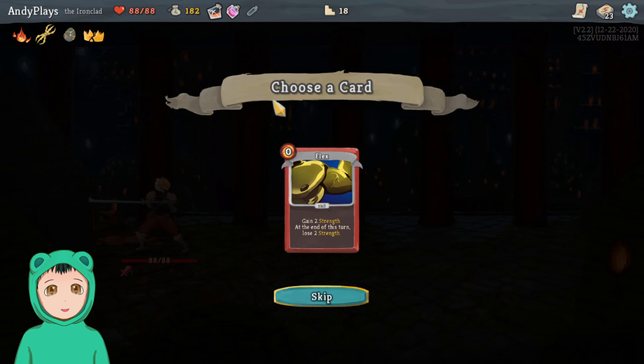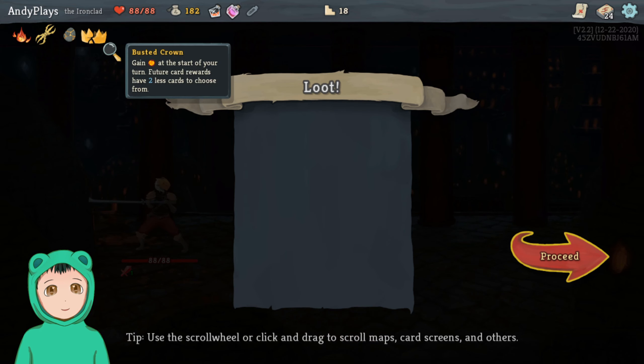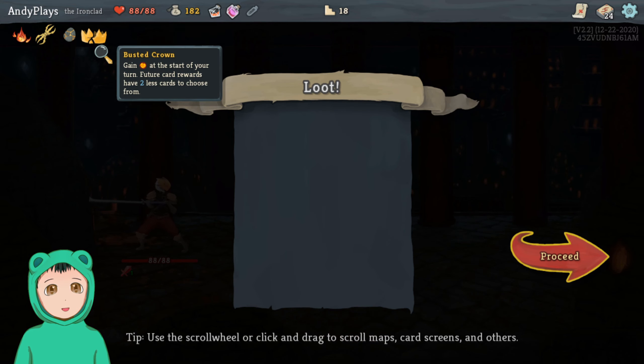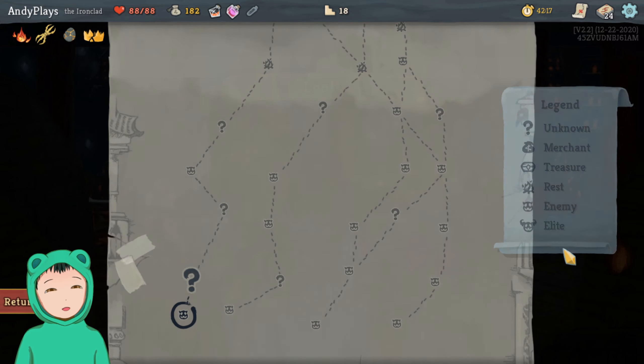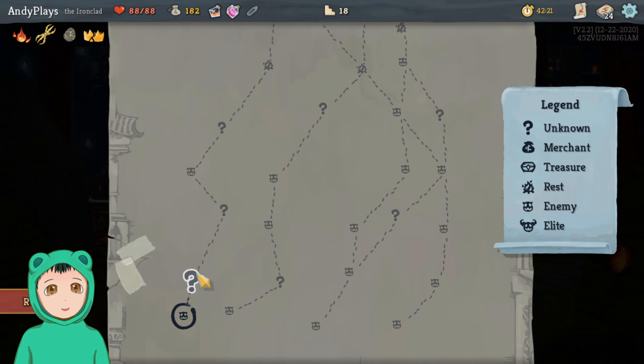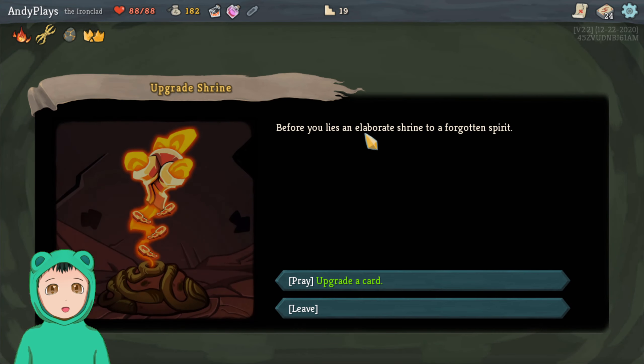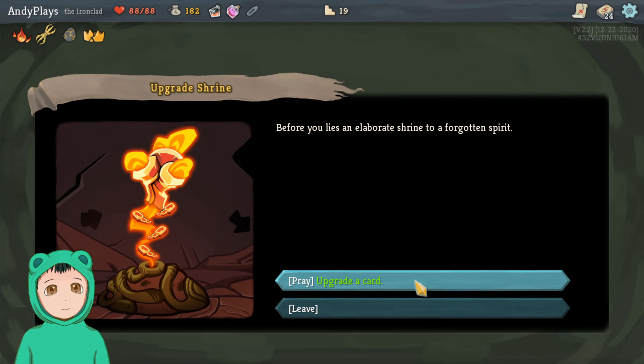We got a Flex Potion, which maybe that's like a final-turn type of deal. We got Flex — so it's basically the Flex Potion. Because of the crown we get the energy but then we just take what we're forced to — we don't have a choice.